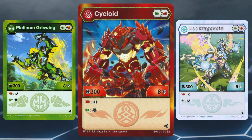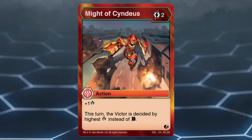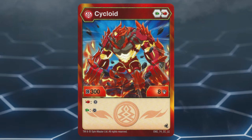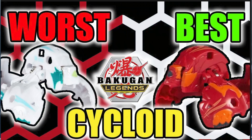By just the numbers achieved in base form, Pyrus Cycloid is the strongest damage-focused Pyrus Bakugan in the game. While there are Bakugan from other factions that are pretty much the exact copy of Pyrus Cycloid, Pyrus Cycloid is the only one with the Pyrus faction, giving it the edge, since all the highest damage wins initiator cards are Pyrus, meaning Pyrus Cycloid doesn't have to worry about a specific partner being in its team.